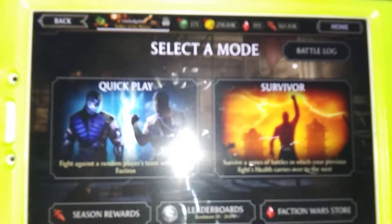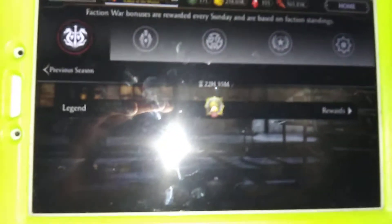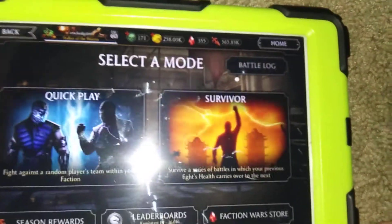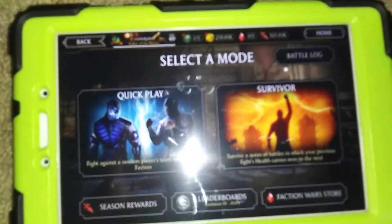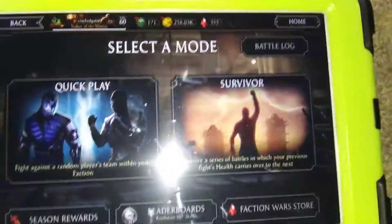Number four is faction wars. Over here you can see how far you're progressing through the season, and once you go to season rewards you'll see what you can get after the season is done. There is a free gold character available, but you need to reach silver rank, so keep grinding. These blood rubies get you Kano, who is really good for siphoning 10% health in the tower.